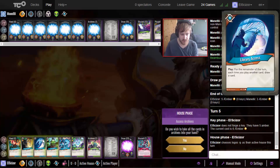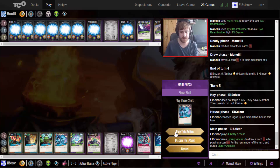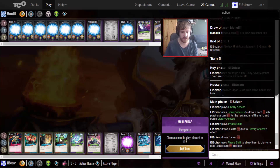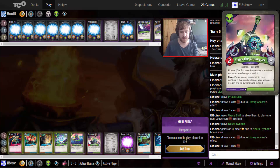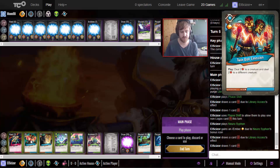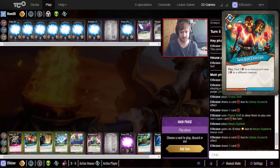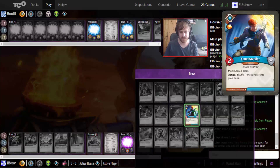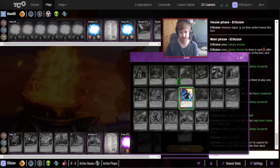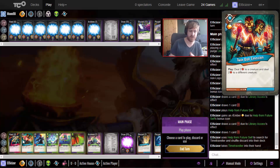Definitely going Logos here. We don't need archives. Play the Library Access, then play the Phase Shift first to see what we can draw. Then play the Nori Siphon. Let's play the Help of Yourself now - get the Time Traveler done. I should actually play this first because then this would be shuffled back into the deck and I could potentially draw more Logos cards.